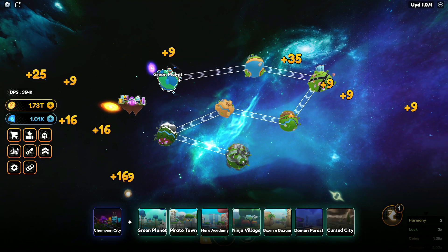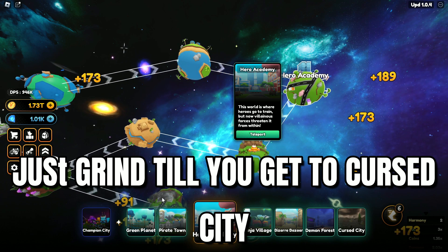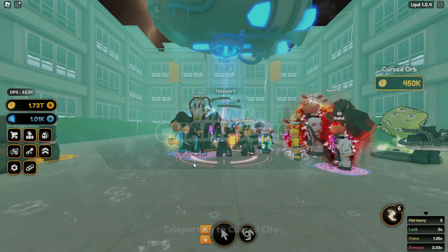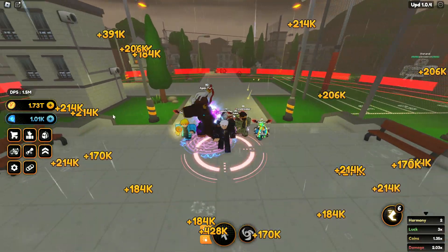What I do is go from the green planet, grind to Pirate Town, then grind all the way up to Curse City. Do not grind anywhere else but Curse City, because you will be able to get a lot more stuff there.